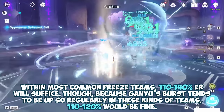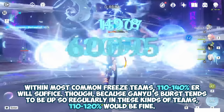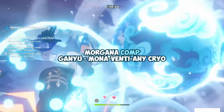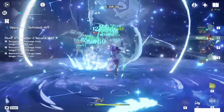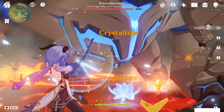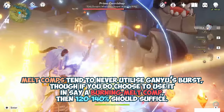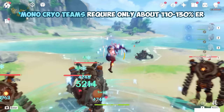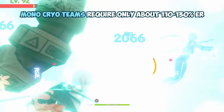Within most common freeze teams, 110–140% energy recharge will suffice, though because Ganyu's burst tends to be up so regularly, 110–120% would be fine. Note that in her most popular freeze team, Morgana, Venti's passive provides Ganyu 15 flat cryo energy assuming he absorbs cryo into his burst, lowering her energy recharge requirements significantly. Melt comps tend to never utilize Ganyu's burst, though if you do use it in a burning melt comp, 120–140% should suffice. Mono cryo teams require only about 110–130% energy recharge, usually on the higher end if Ganyu is acting as the main DPS over Ayaka.